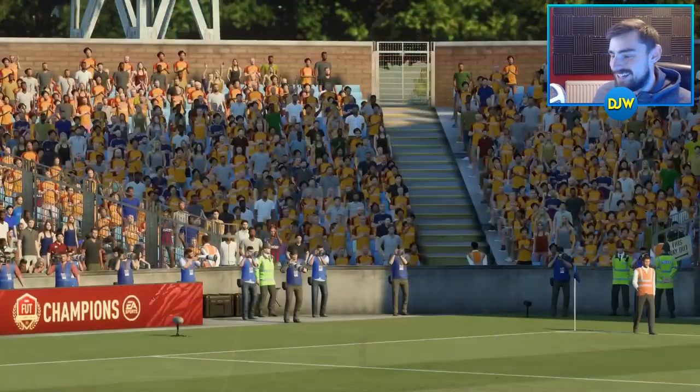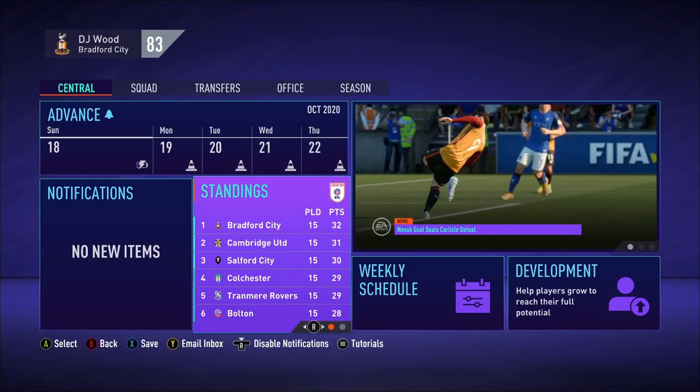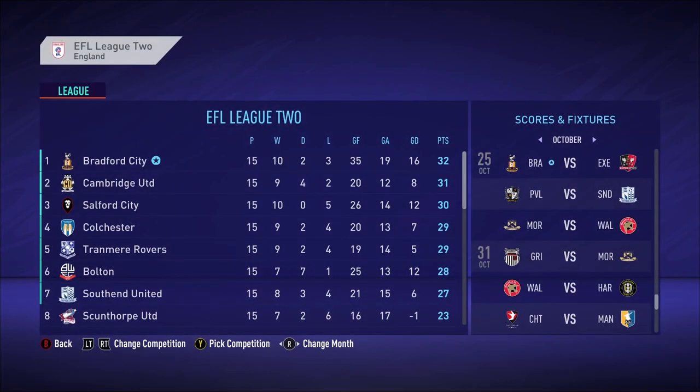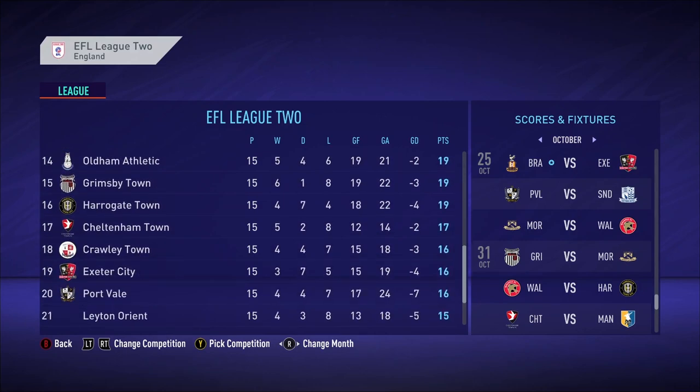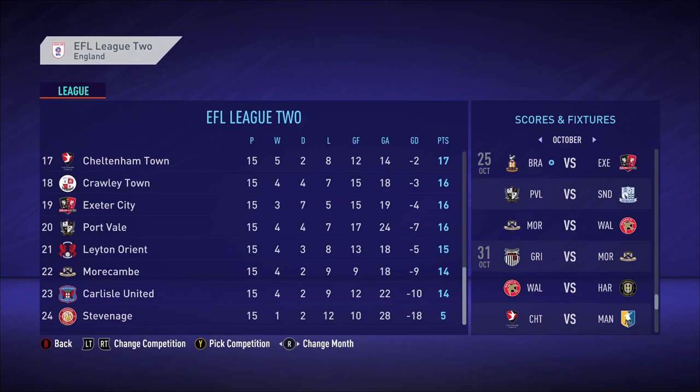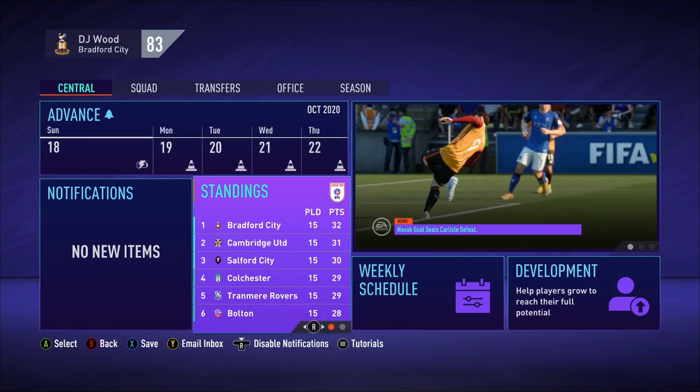And that, my friends, is where we will leave today's episode. As you see, we are top of League 2 after 15 games — only a point clear of Cambridge United in second. Salford down to third. Bolton have slipped up a little bit — they've dropped all the way down to sixth and have also lost their first game of the season. Stevenage all the way at the bottom on five points, quite a way off Carlisle in 23rd. Thank you all so much for watching this episode. If you did enjoy it, a like would be greatly appreciated — a huge thank you for all of your support on the channel. If you are new around here and like what you see, hit that subscribe button down below. I will see you all again very, very soon. Until then, stay safe everyone. Adios.